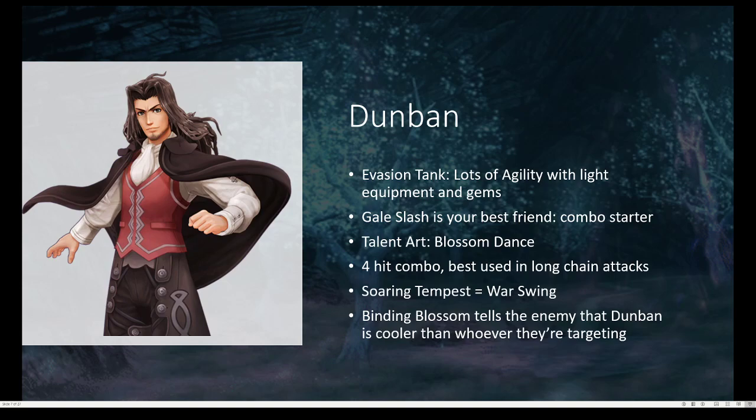Soaring Tempest works similarly to Reyn's Warswing, in which the more enemies it hits, the more it raises the talent gauge, letting you use more Blossom Dances. One last art I want to talk about: Binding Blossom. It draws aggro from whoever it is you want to draw aggro from and gives it to Dunban. It essentially gets the enemy's attention off of that person and onto Dunban.